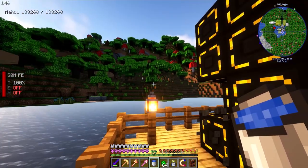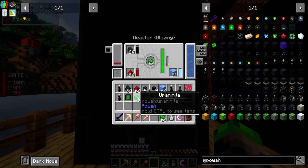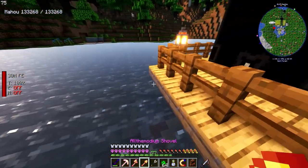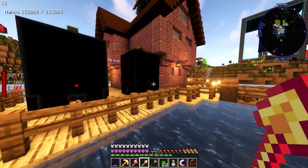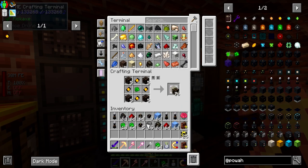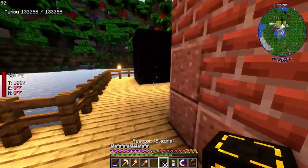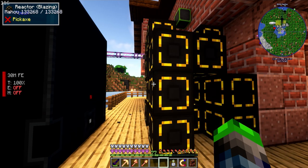Very nice - oh, a skeleton horse over there! I think I just took the water out - okay, and as you can see this is all filling up. We'll put this on auto mode and we're generating 9,400 RF per tick, so that's doing good. Now we're making more power than both of those were before, so we can break this guy and upgrade him. I only need one bucket, not 16!